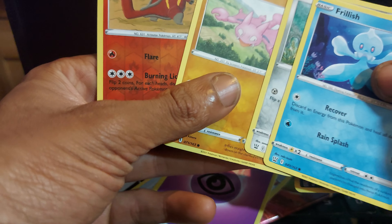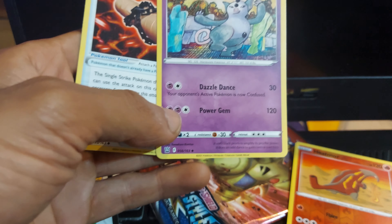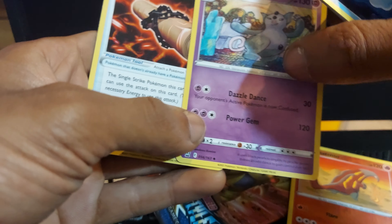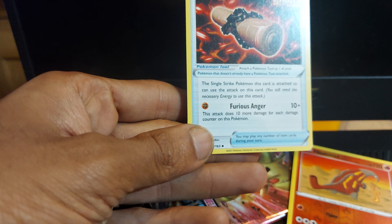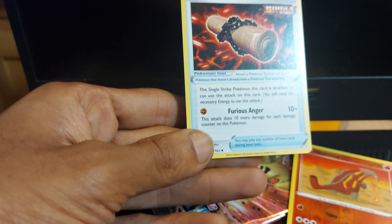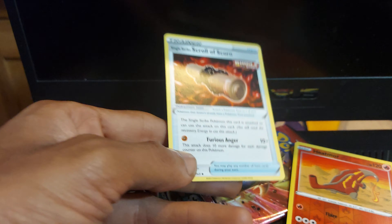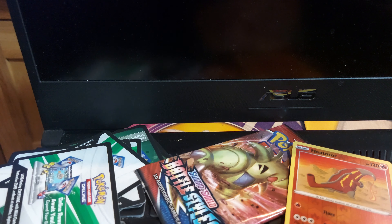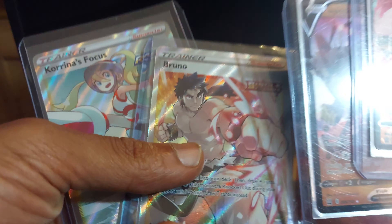Let's just put this one inside. Scatterbug, 40 health points, which is a grass-type Pokemon having a move of Surprise Attack. Hamdun, Honage, Degar, Heatmoor, psychic-type energy, Pharaoh. Grumpig, 130 health points, which is a psychic-type Pokemon having a move of Dazzle Dance and Power Gem, and single-strike Scroll of Scorn. This attack does 10 more damage for each damage counter on this Pokemon. Single-strike Pokemon can use this card that is attached to it as an attack. Not too bad.